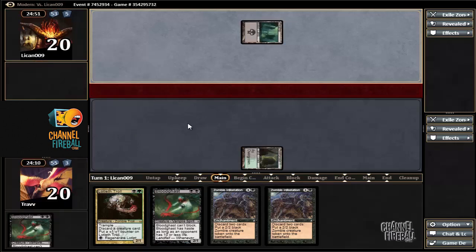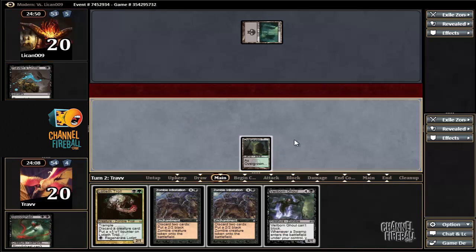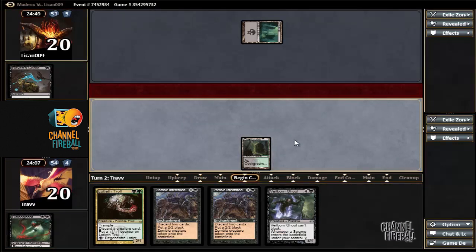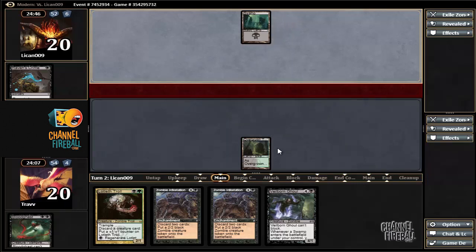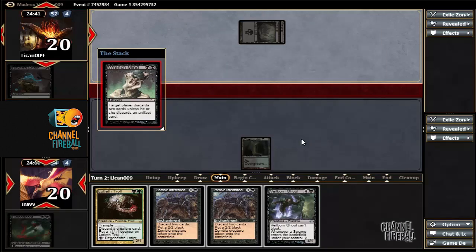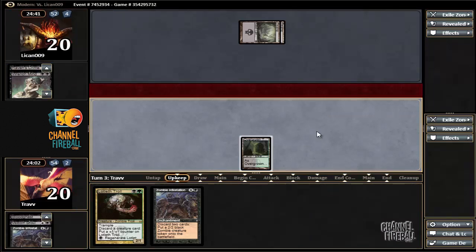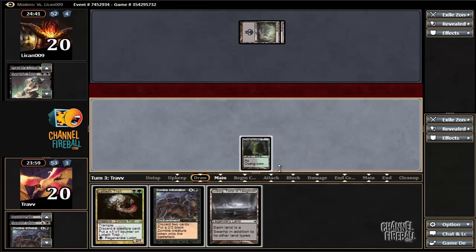Raven's Crime. We can discard Bloodghast, but to have some kind of mirror is kind of nuts. Stuck on lands. I don't really see this as a sign of deck inconsistency — that's just something that happens in Magic every once in a while. Faithless Ghoul. We are playing a lot of lands, or enough lands — four Mutavaults and a reasonable amount of lands.